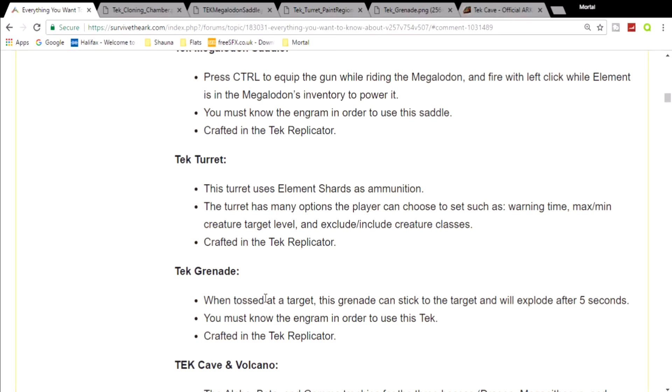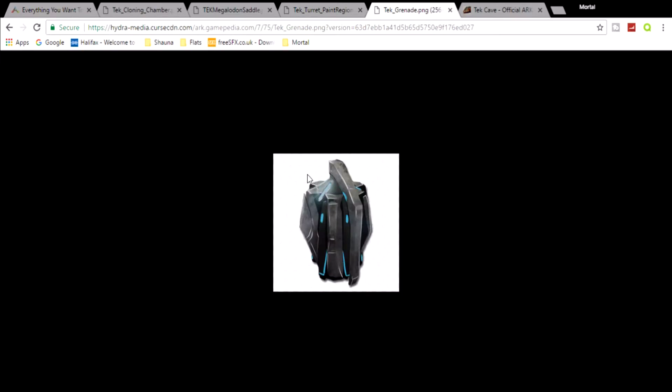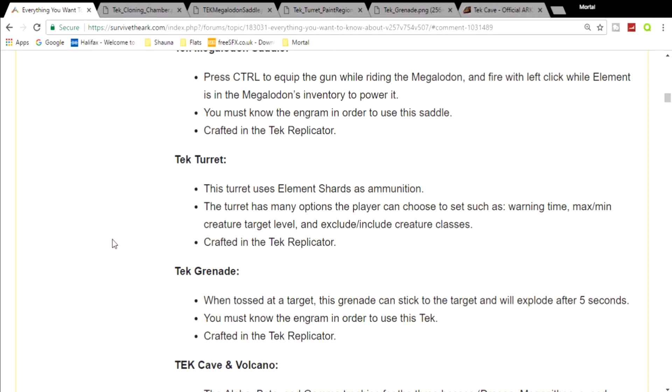The next thing is the tech grenade. These are really small in-game, so the picture isn't great. The information says: when tossed at a target, this grenade sticks to the target and explodes after five seconds. It acts like a sticky grenade — so if you throw it at something up close, you've got five seconds to get away before it blows up. It should do more damage than normal grenades and is crafted in the tech replicator.